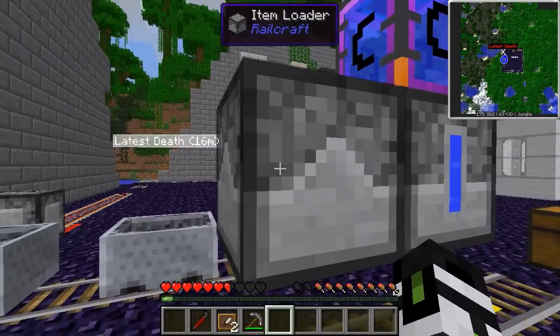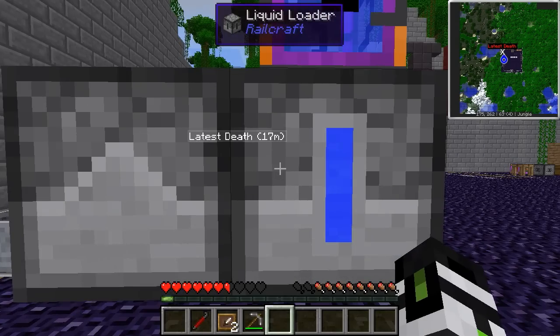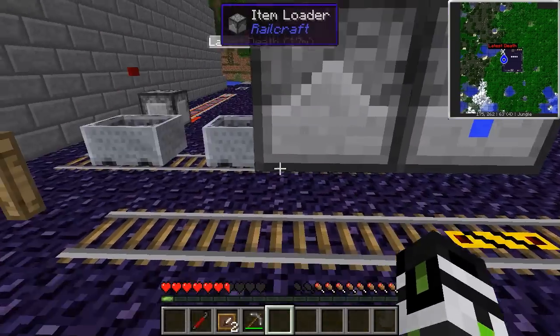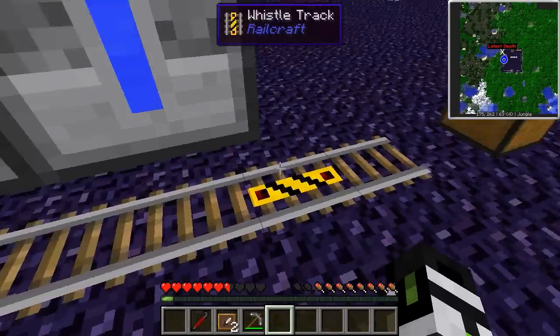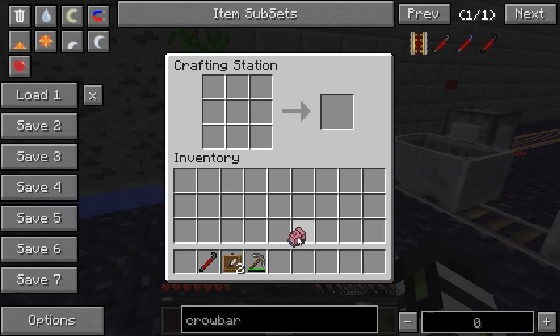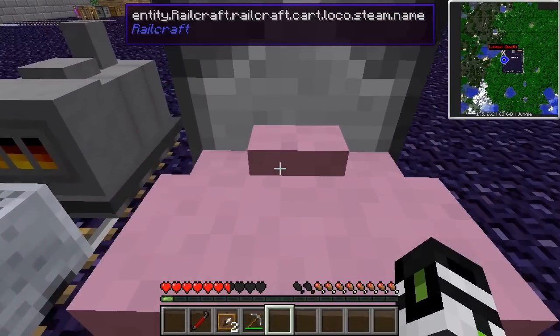But why do it manually when you can do it automagically? Using some item loaders from Railcraft and some liquid loaders from Railcraft, just have your cart come in, fill up, and send right back out again. Also, you can color your steam locomotives — mine's pink and blue, which is pretty swish.